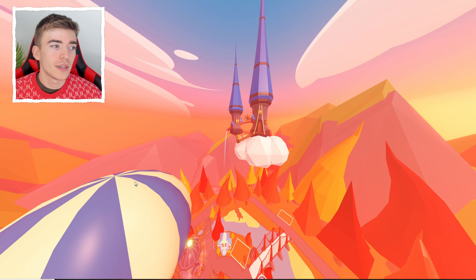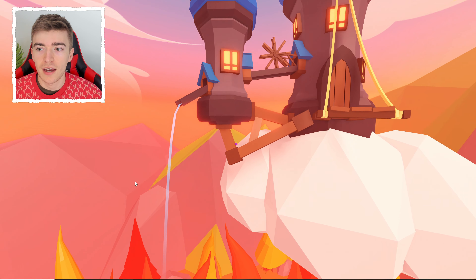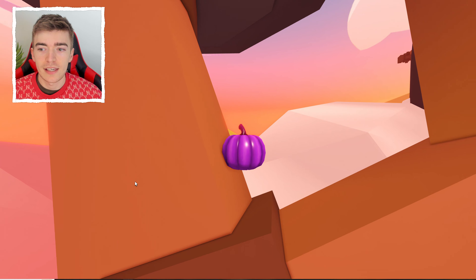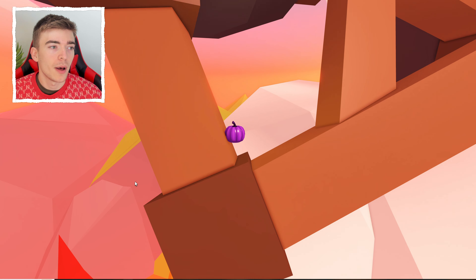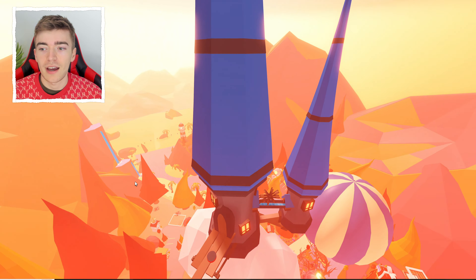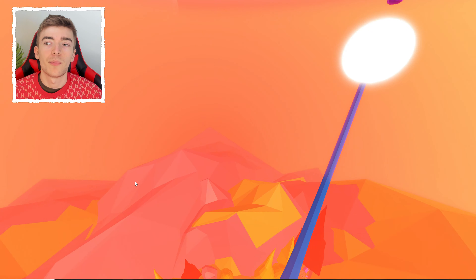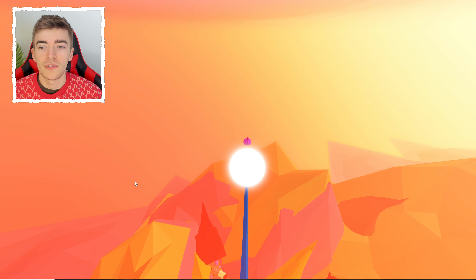Starting off with number one, the pumpkin is on the top of the Sky Castle. What you need to do is head to the Sky Castle and look right here - you will see this lovely little purple pumpkin floating around. There is actually another one on the Sky Castle too. I recommend going and using a fly pet or a propeller to get all the way to the top of the area.